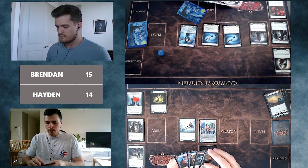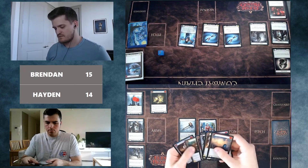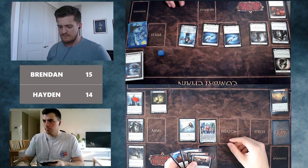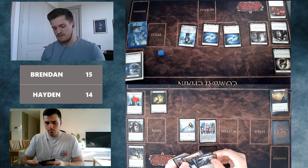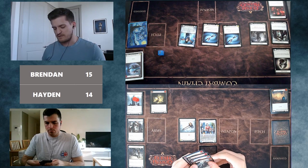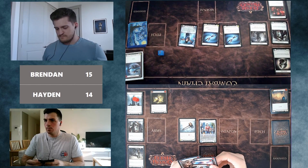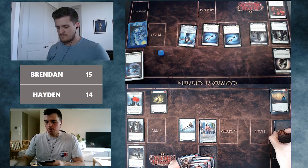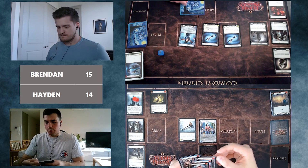Hayden plays a Sigil to gain three life going to 14, arsenals the Onslaught, and passes. Brendan becomes worried about fatigue against this Bravo deck. They now have 12 cards left in Brendan's deck and are starting to think about fatigue depending on how Brendan attacks. Brendan is struggling to utilize his hand well — even with arsenaling, it seems like ending up with two cards, which is not ideal.